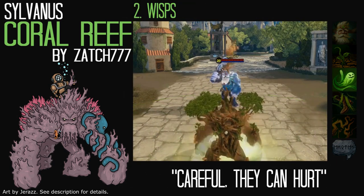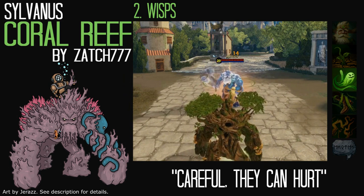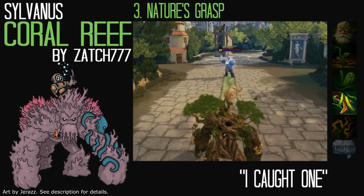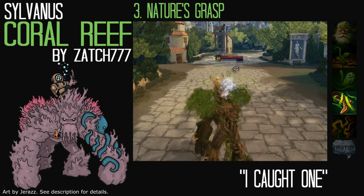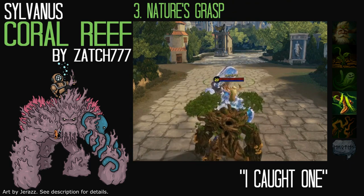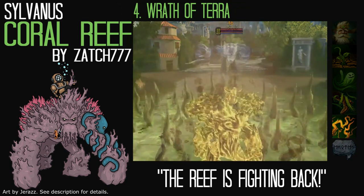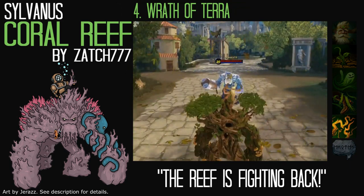For Wisps, his second ability, the Wisps would be replaced by either eels, jellyfish, or clownfish. For his third ability, Nature's Grasp, a tentacle from the octopus attached to Grover would reach out and grab the enemy. And for his ultimate, Wrath of Terror, coral and sea urchins would burst up from the floor.